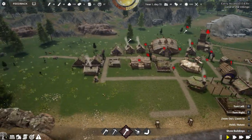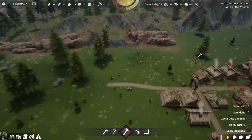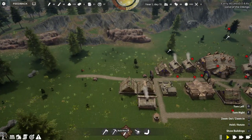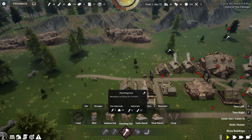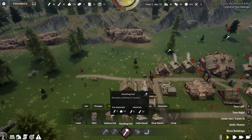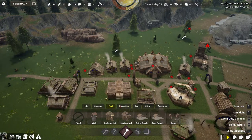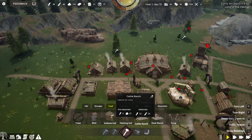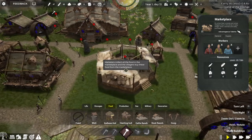We're going to have to build some more houses. I'm planning on getting a hunter out there — I didn't realize that hunting was already in the game. I was thinking, why don't they have hunting? He's right there. So we'll get some hunters going. I don't know if the cattle ranch produces dairy — I don't think it does. I think it's just meat and hides.